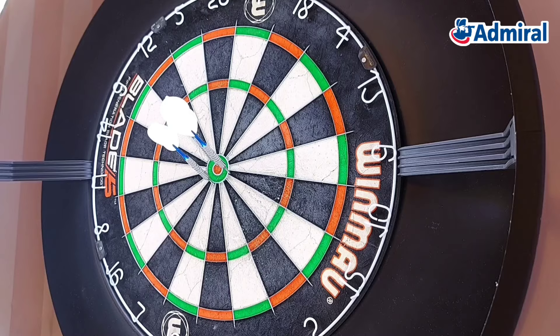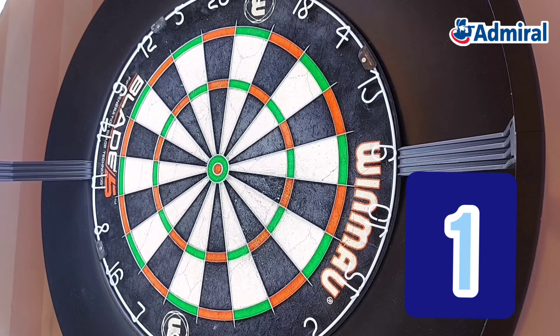After you've thrown three darts, regardless of whether you hit it or not, you start with double one with your next throw. We go right around the board on doubles. If you miss with all three darts, it's important you still go to the next double, regardless. Every time you hit a double, you get a point.